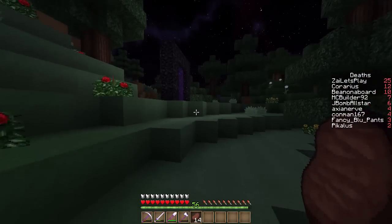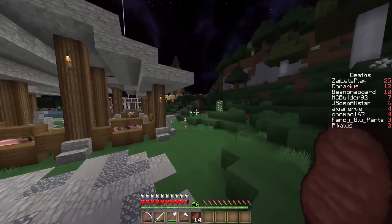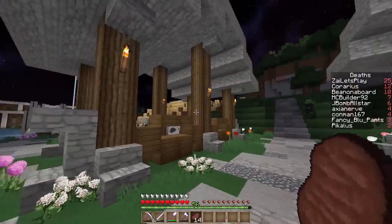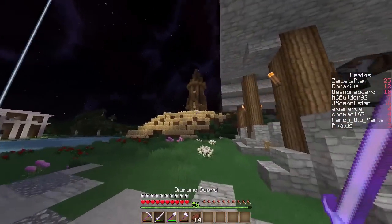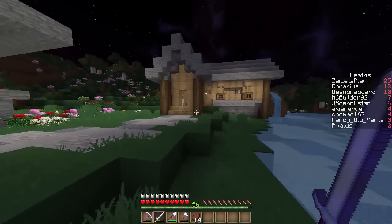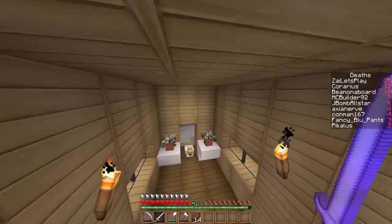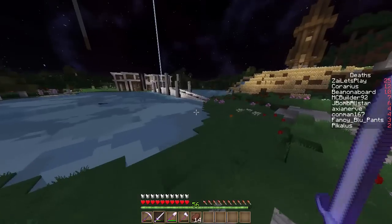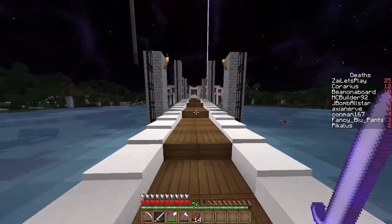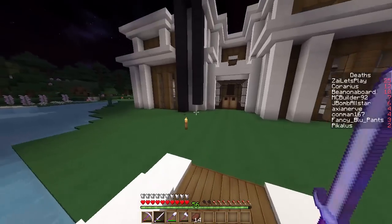As we go in here this is Zai's place. Oh, she didn't light her portal so I just generated a new portal because her portal is not lit. This is Zai's place right here — she has a little farm area which is looking nice and cute and she's got the windmill up there she's working on, which she hasn't put the blades on yet. That's her house.